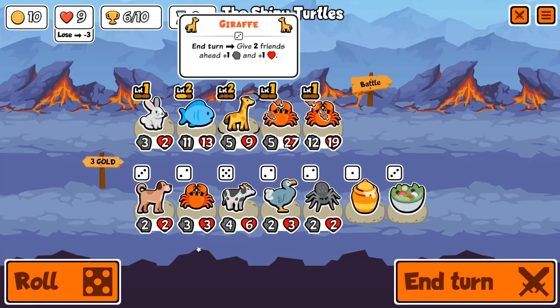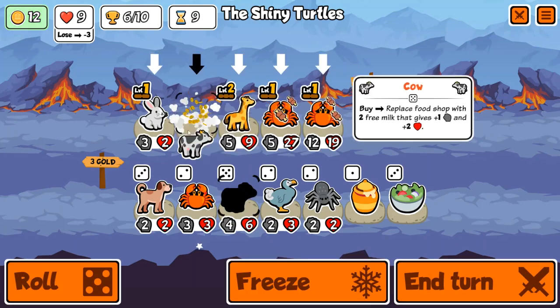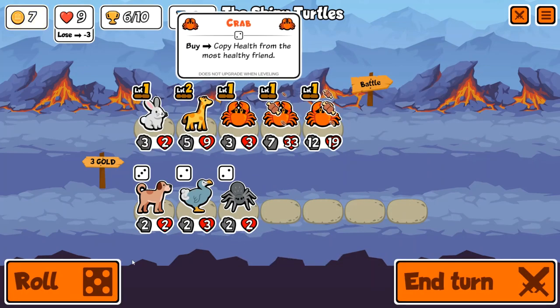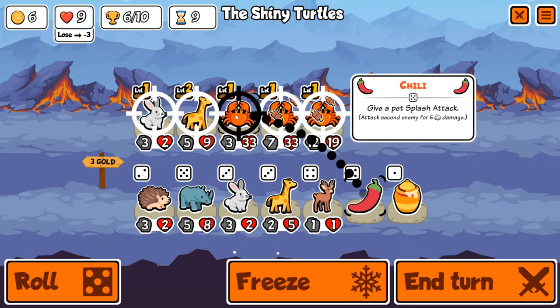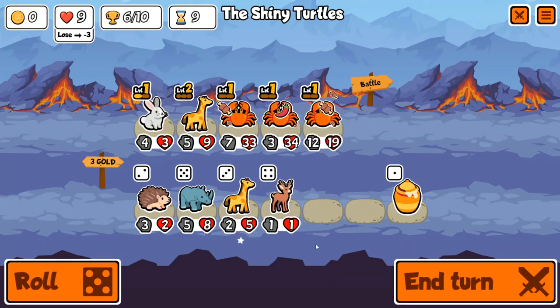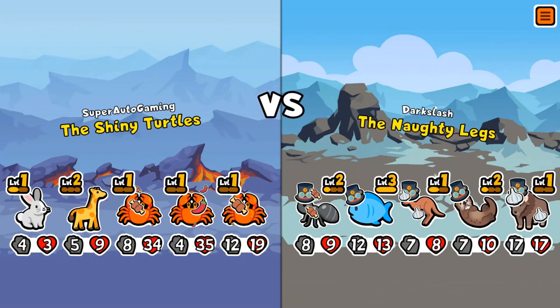I know some people are upset saying it wasn't really that good, but it was still pretty damn good. You can't knock this — especially with the rabbit and cow, then boom, instantly another 3/33. That's pretty damn strong. Throw a chili on it — I don't know what the enemy is supposed to do about this. And the more crabs I find, the stronger I get. I only have to win four more rounds, so it's easily doable.